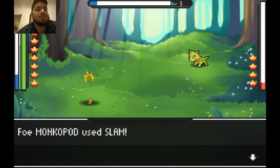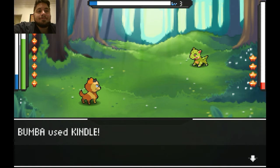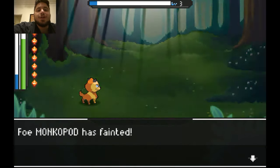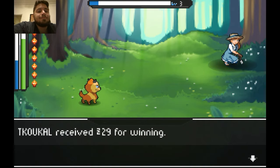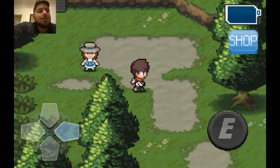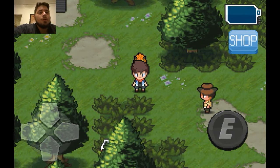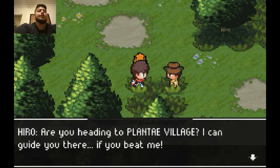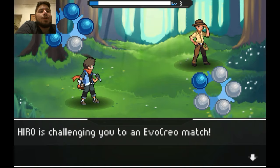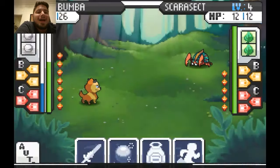All right, let's keep moving on. There's an item right there — he caught us right as we were getting it. We got a hero item. Some flashbacks of the first time we got wrecked here, but it should be all right now because we are way higher leveled and we have better attacks. Also this one's half the level the first one was.